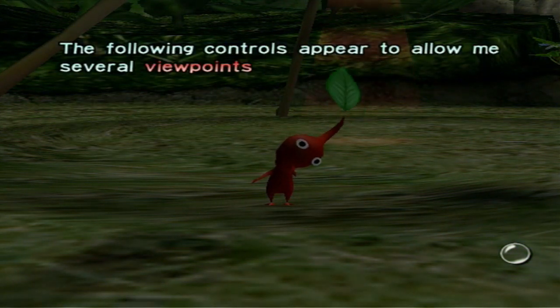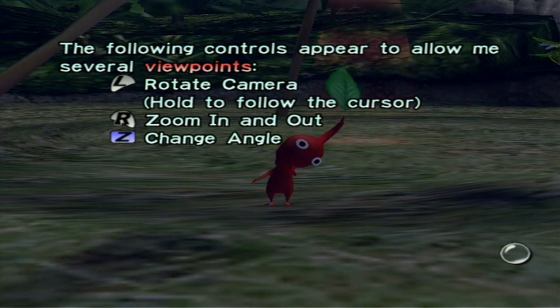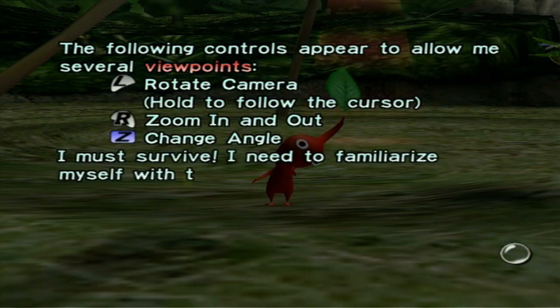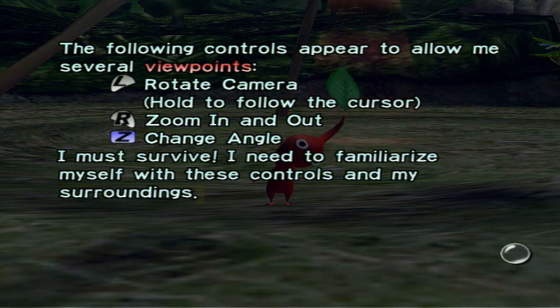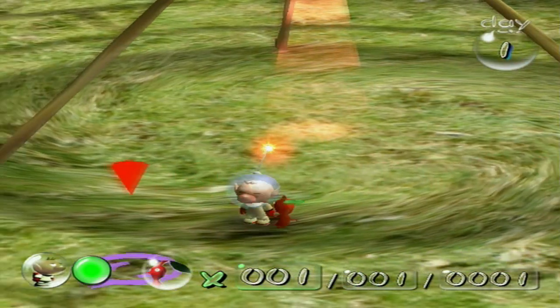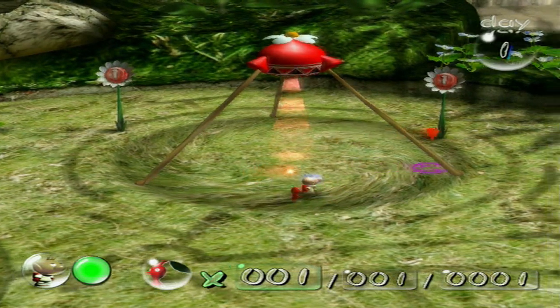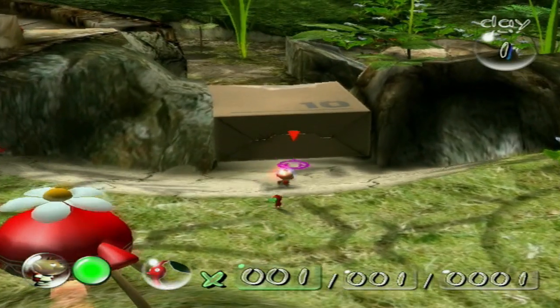The following controls appear to allow several viewpoints. I'll rotate the camera with R, zoom in and zoom out, and use Z to change angle. I must survive. I need to familiarize myself with these controls and my surroundings. Hello, small child. I shall be your father from now on. Come, let us go on an adventure and find some missing ship parts.